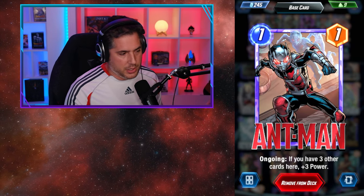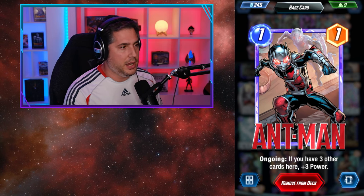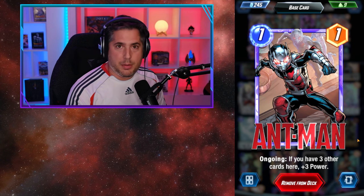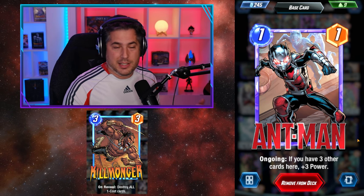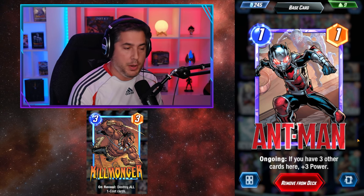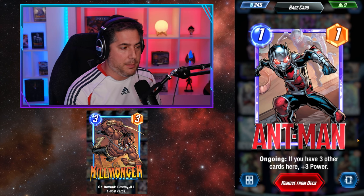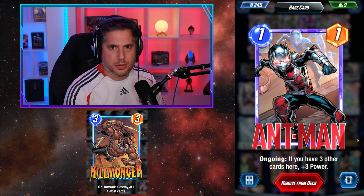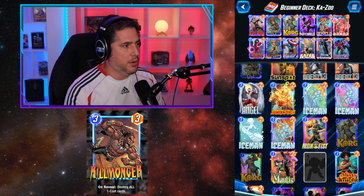Ant-Man's a 1-1 which is not all that impressive, but becomes a 1-4 when you have three other cards at that location. Now Ant-Man is greatly at risk to someone like Killmonger who will wipe out your entire board. This whole deck is super susceptible to Killmonger, so please be aware of that — they'll destroy one-cost units across the board, which is going to be very disadvantageous to you while not so disadvantageous to the opponent who is playing Killmonger.